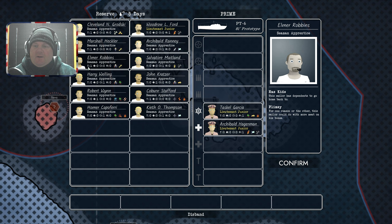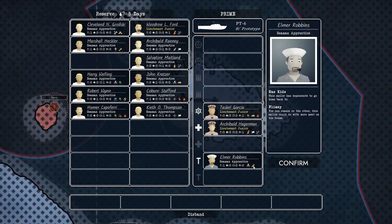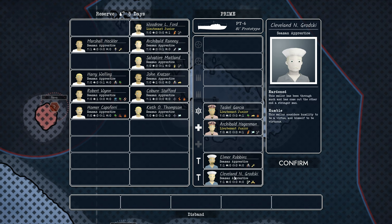So we've got some different abilities for the crew. That icon that looks like a T is actually a hammer, which means this guy's good at repairs — so we'll slot him in. And that one plus bone means hardened. He's a hardened sailor — he's been through much and come out the other side a stronger man. That's the kind of thing we want.